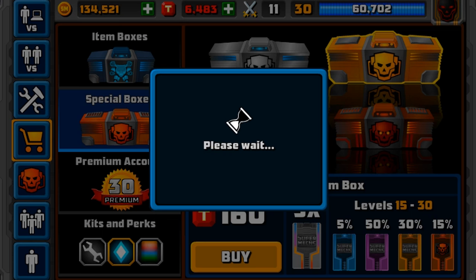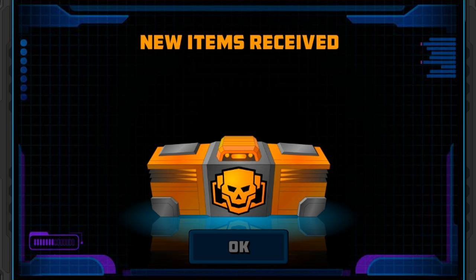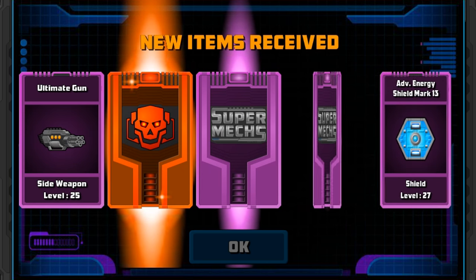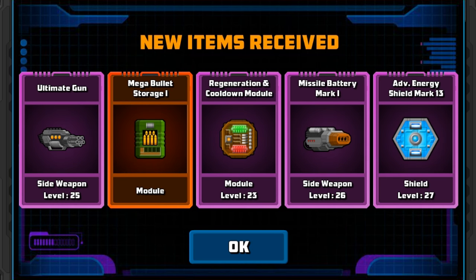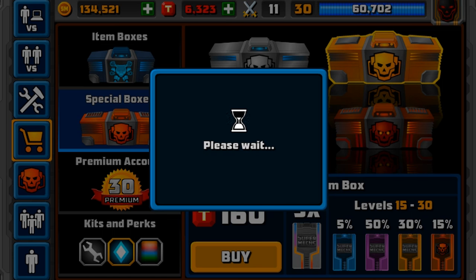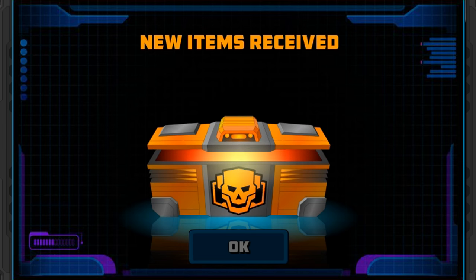So let's go ahead and open some more, hoping we can get something good. We've got the mythical: one mythical, four Epics — Ultimate Goon, Advanced Shield Mark 13, Missile Battery, Regeneration of Cooldown, and the Mega Bullet Storage 1, which is actually pretty cool because I think it does around 75 bullets. Oh, we've got another mythical!